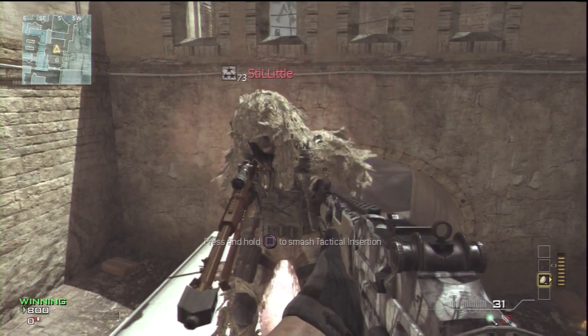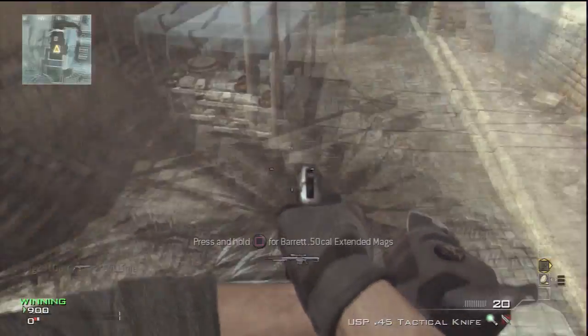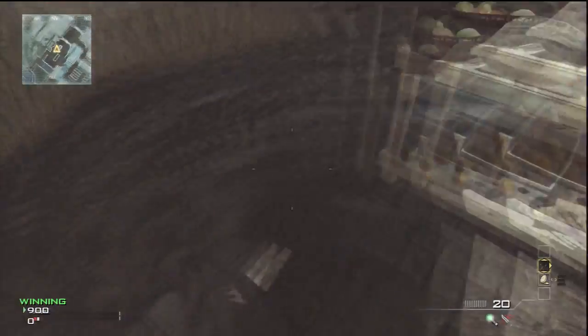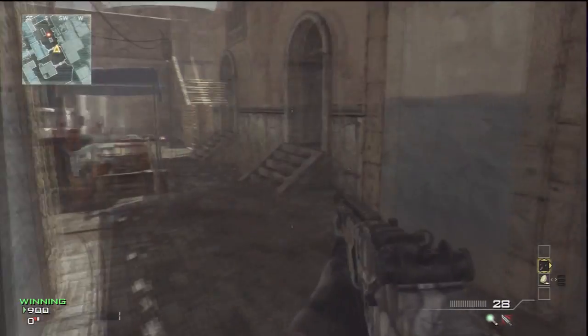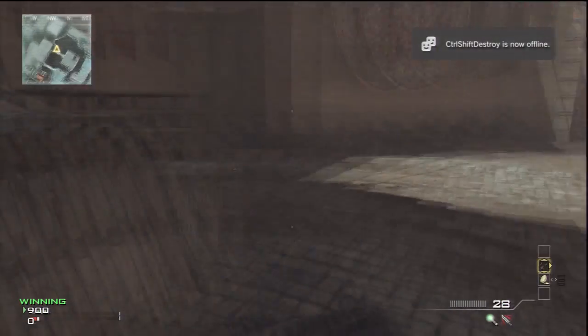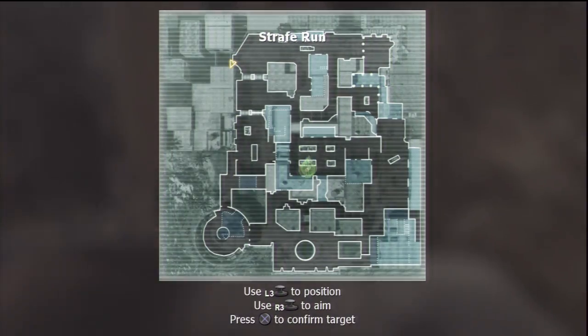What's up guys, dig23100 here, and today I'm showing you how to disable all killstreaks online and offline. This is a really good glitch and I think it was found by 0.4 live — his link will be in the description, so please go check him out. Basically, for this glitch you want to earn yourself a strafing run killstreak.